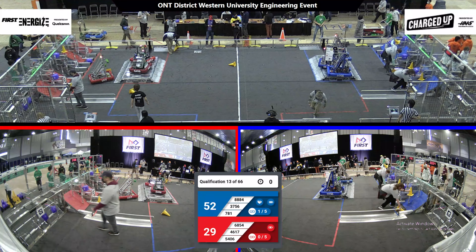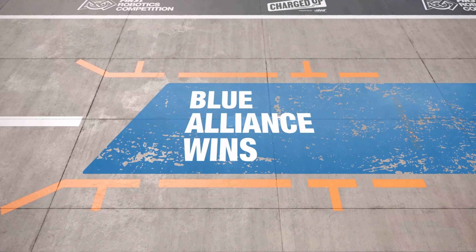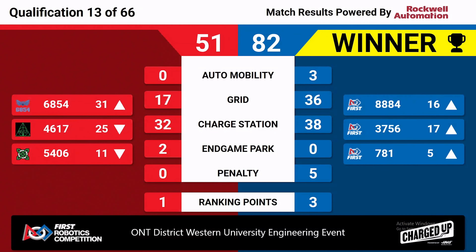All right, looks like we have thumbs up. Let's see our scores for qualification match number 13. And it is the Blue Alliance taking qualification match number 13 with a score of 82. Team 781 on the Blue Alliance advancing to fifth place in our team rankings, and their alliance partners Team 3756 advancing to 17th and Team 8884. We will encourage all three.